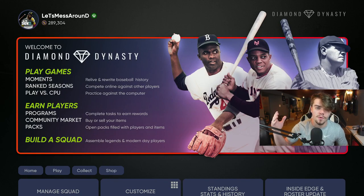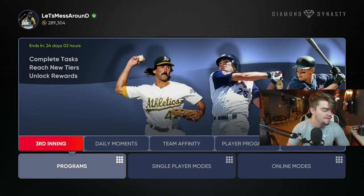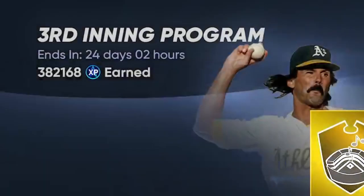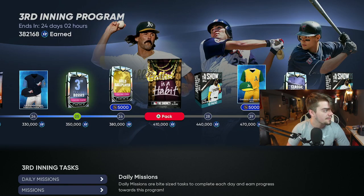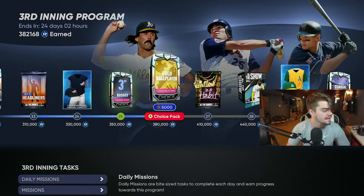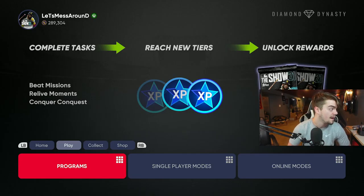First, I'm going to show you all the rewards I got from doing this method and how long it took me. I'll show you how far I got in the third inning program — I earned almost 300,000 XP in one night, and it took about three hours. I'm going to show you how many stubs I made. I probably had 50,000 before last night.